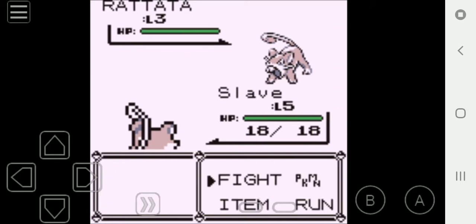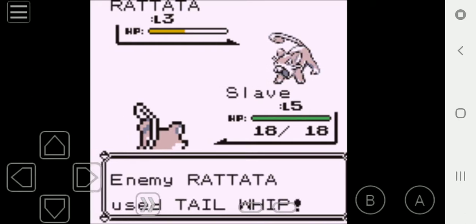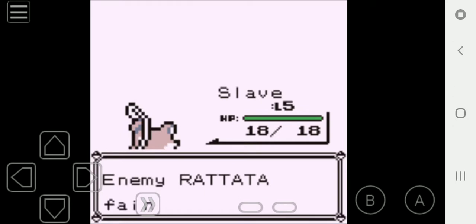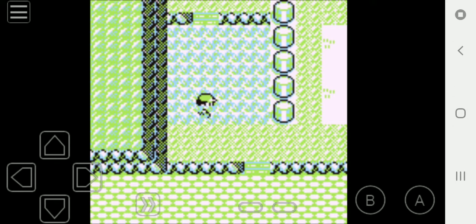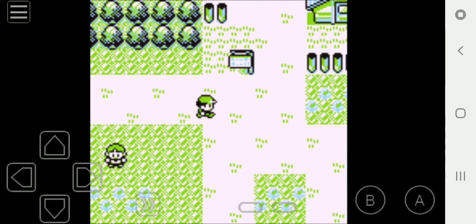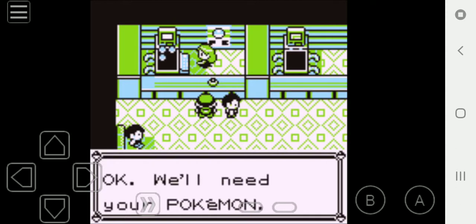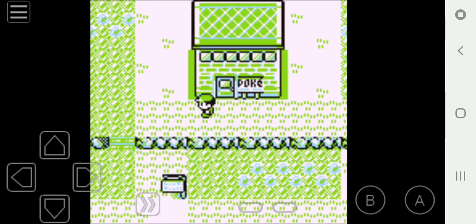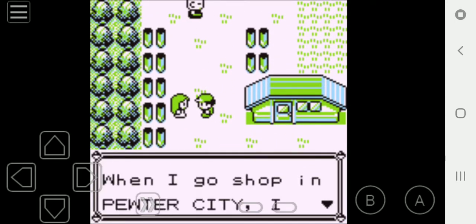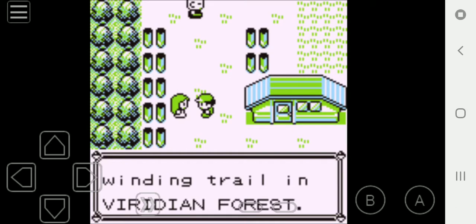I'll be training everybody up to level 10 off-screen when I get to Pewter City. This Rattata is really lowering our defense — it must be trying for a Tackle. But we take it out beforehand. I'll be right back. Alright, I'm just going to go up to the next route to see what we can encounter.